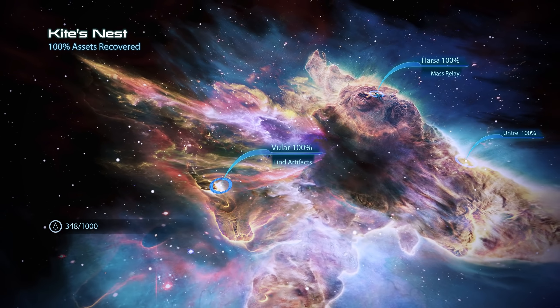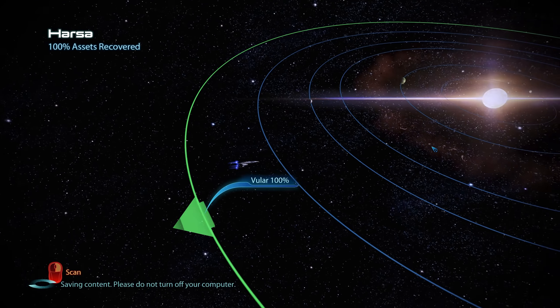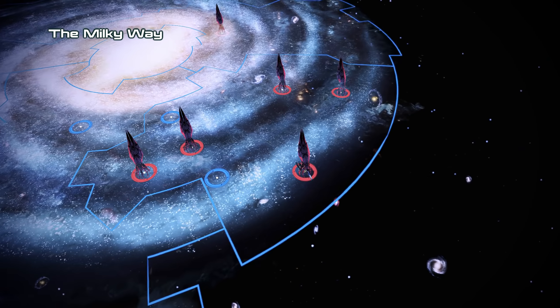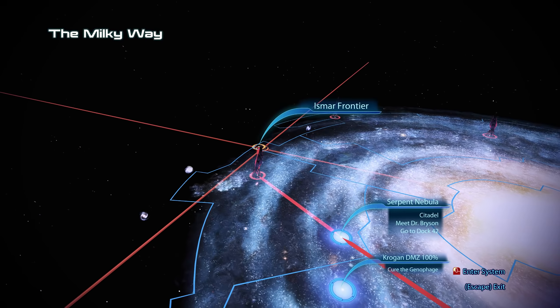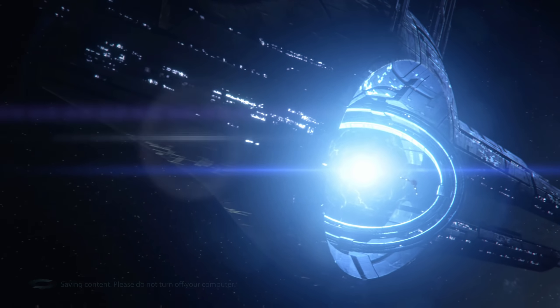Although getting back to the mass relay is never really a problem, we don't want to abuse the game's failsafe mechanics too much and should calculate our fuel reserves according to the trips we need to make. From here we are now traveling all the way over to the other side of the galaxy, to the Isma Frontier.